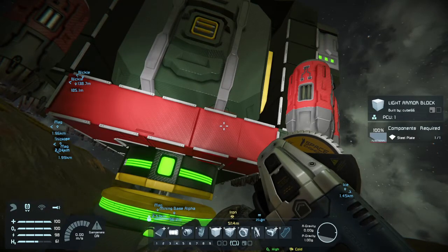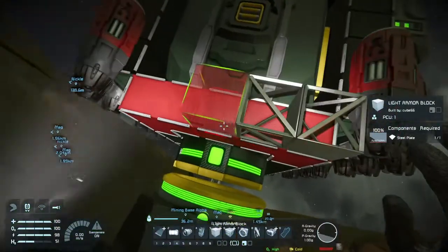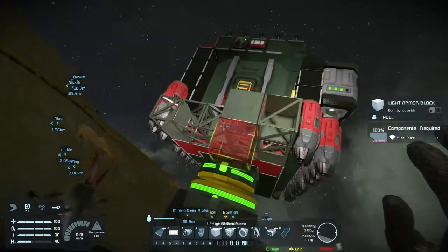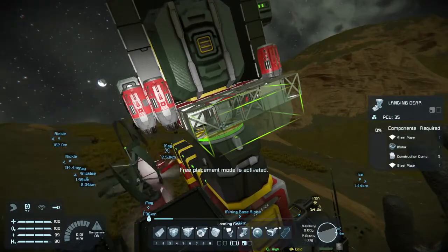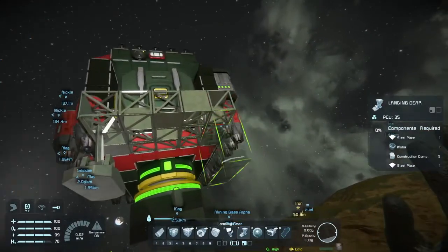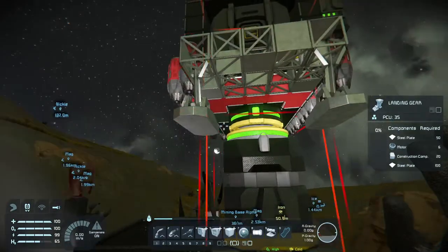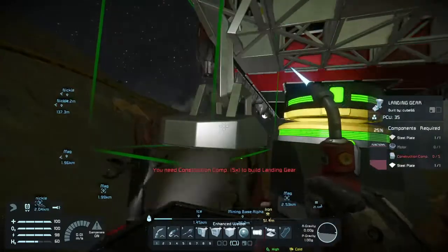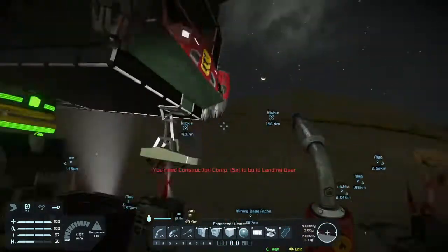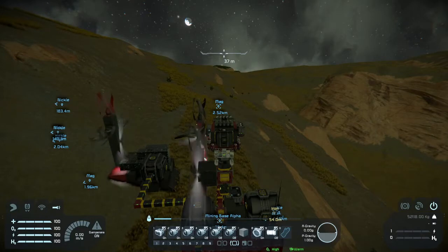I'll just swap over here with my thing. Place this here, make this red. Let's do three rows - that should be good enough. Alright, that's just enough space for it. Throw the landing gear on there, put that one around. Let's take this off and park it down there so we can finish welding, then we'll go on a mineral hunt.